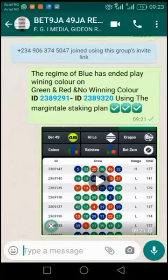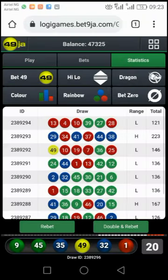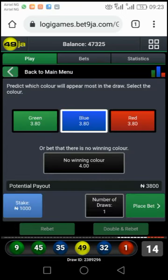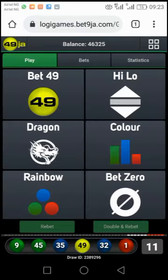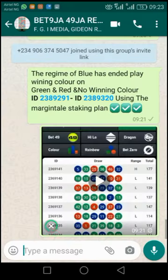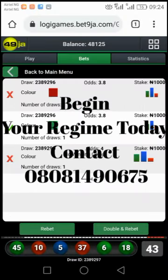Hello everyone, this is NKD Smart View. Right about now a signal has been dropped on the group — the regime of blue has ended. You play the winning color on green, red, and no winning color, from ID 2389291 to ID 2389320.